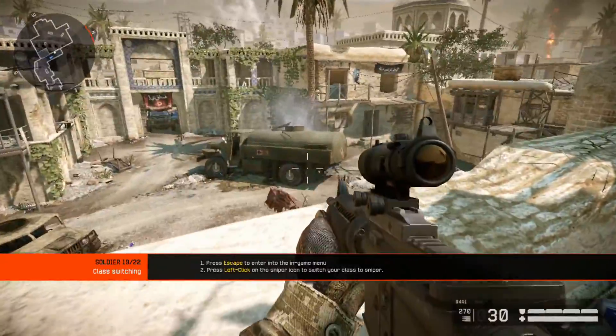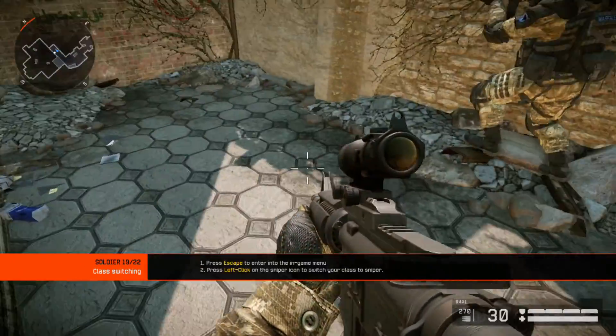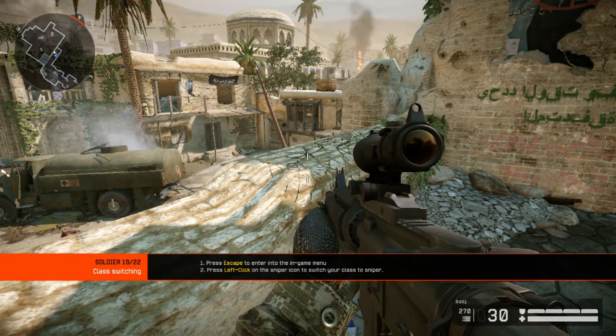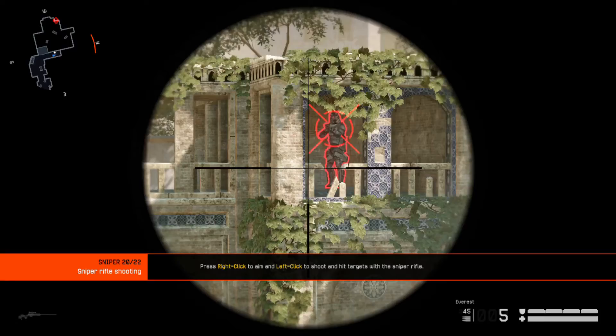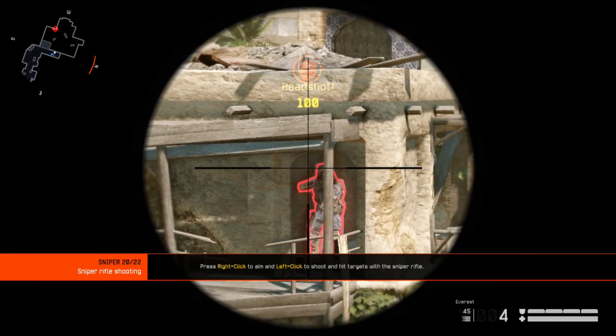There are four combat classes. Rifleman and sniper are available now, and engineer and medic become available when you acquire more experience. Each class has unique equipment and skills. Switch to the sniper class. At long range, the sniper rifle is the deadliest weapon — it has high damage and high precision with the extended scope.